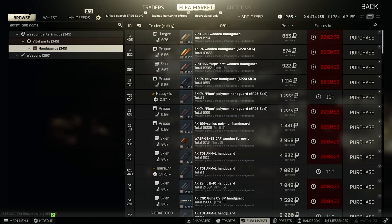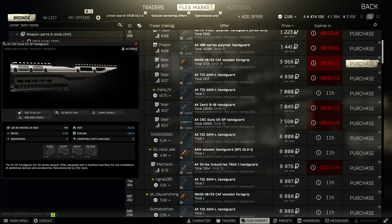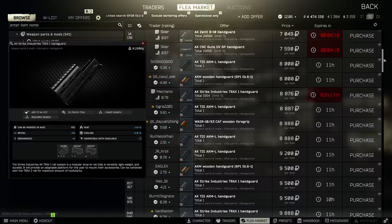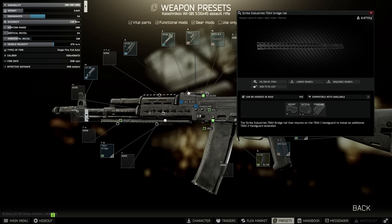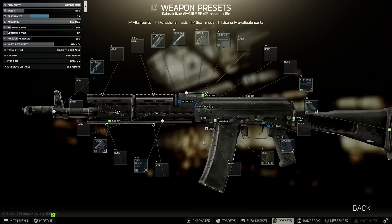The new AK CNC handguard is 2.5%, but it limits your cover, so you lose the 1% from not having the Bastion on. The Strike Trax 1 from Mechanic 2 is a pretty good choice, although slightly light on ergonomics at plus 6, and sometimes you can find the MOE AKM versions with 10 ergo going fairly cheaply. The cool thing about the Trax 1 is that you can add the Trax 2 handguard piece after it for another 1% recoil, coming to 3% total, and a further 5 ergonomics — so plus 11 between the two — and it's all on Mechanic 2.